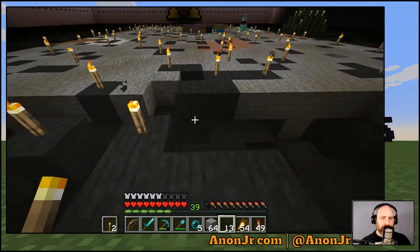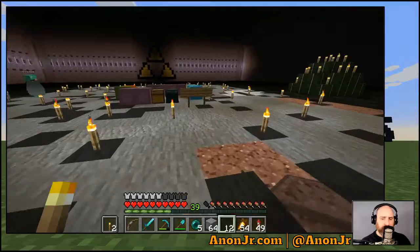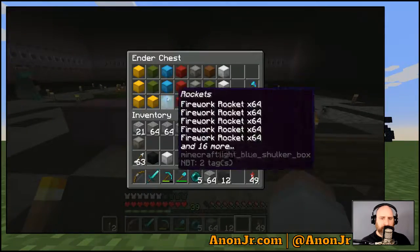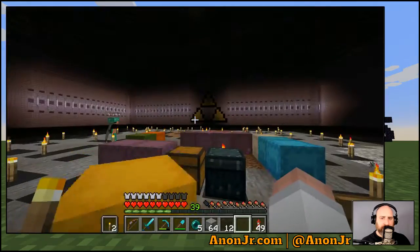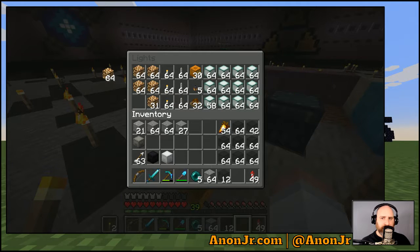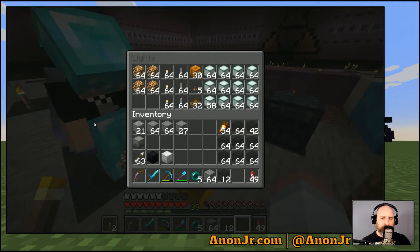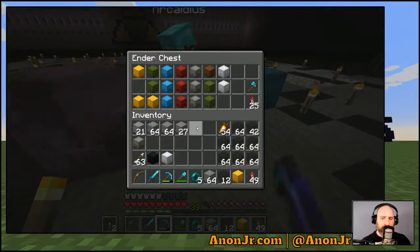Here's an idea — rip the black concrete off of there, put glowstone in one block back, then recover it in black glass. How much glowstone do you need? Let's see if it works there and I'll do it again on the bottle — maybe three, four, five... there's a stack and a half. If you need more, let me know. Hopefully by our next stream I'll be able to at least start work on our villager trading center.